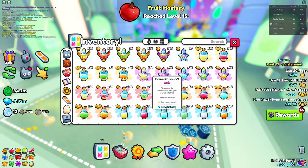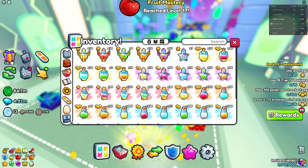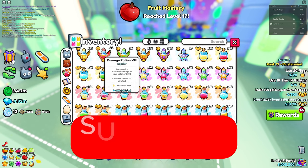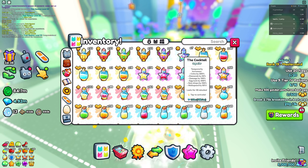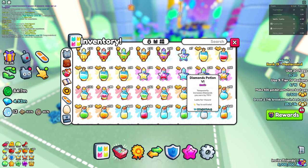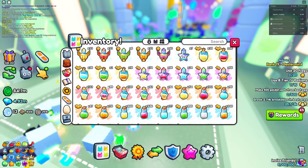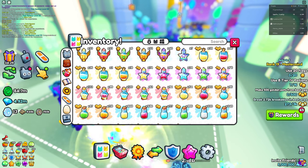Next up, you want to go into potions and pretty much use up all the potions, apart from ones that have to do with hatching eggs. You want to do the coin potions, some damage potions, some treasure hunters — no huge potions. The cocktail you could use if you want. I'll also use some diamond ones on top of that. You can also use speed potions, which will definitely help you out if you have no speed enchant.